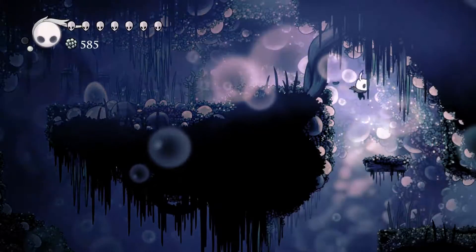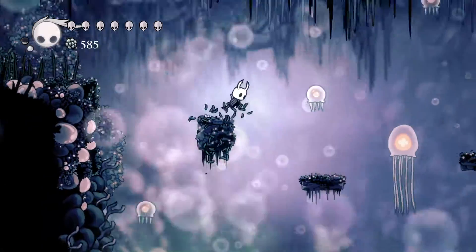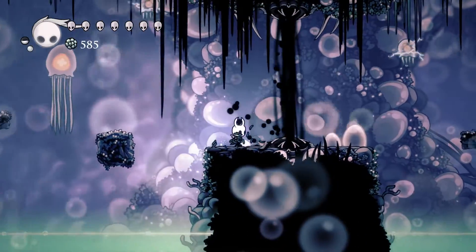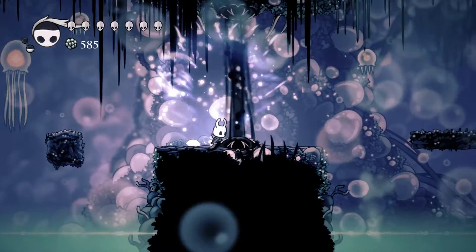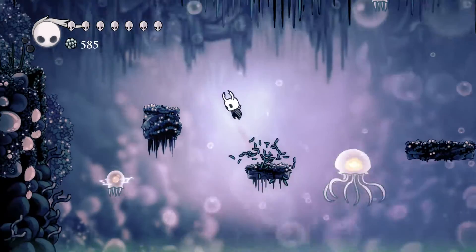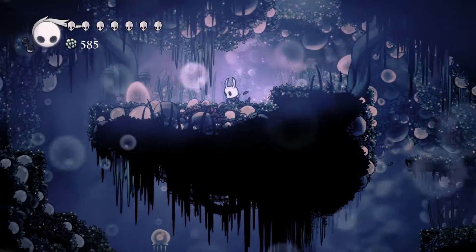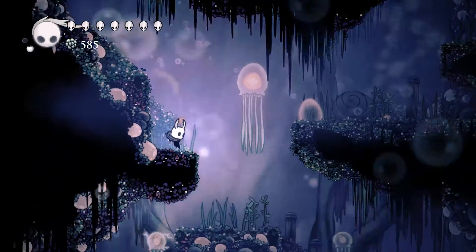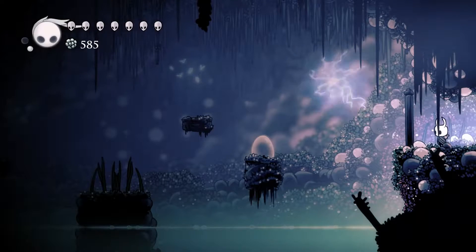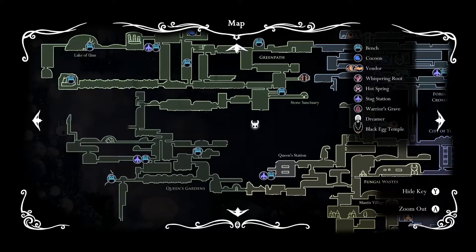Yeah, this should lead back up to Green Path. So what's over here? I'm sure I've entered all of these rooms that are close to the entrance. I can't go past here. I don't think my magic is gonna help me here unfortunately. Maybe that black stuff is somehow connected to the Deep Nest or those deep tunnels below that I have also yet to explore. I've explored everything that is on the left side of Fog Canyon.